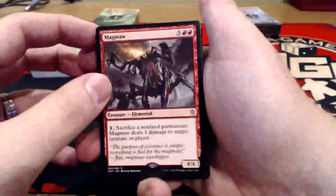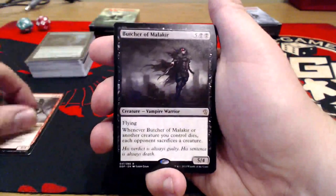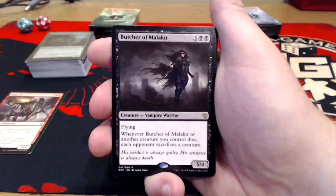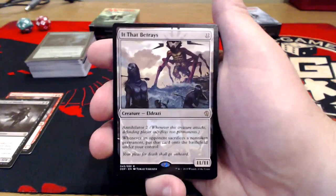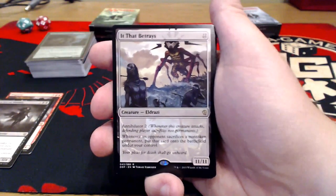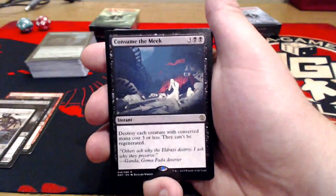First rare is going to be Magmaw — three uncolored, double red for a 4/4 elemental creature. For one, you can sacrifice a non-land permanent and it deals one damage to target creature or player. Butcher of Malakir — five and double black for a 5/4 flying vampire. Whenever the Butcher or another creature you control dies, each opponent sacrifices a creature. That seems pretty good. It That Betrays — this card's currently $15 to $18, which pretty much pays for the entire dual deck, and why a lot of people will be buying this. I believe it's an alternate artwork as well. For 12 uncolored, you get an 11/11 with Annihilator 2. When an opponent sacrifices a non-token permanent, put that card onto the battlefield under your control. Just a ridiculous card.